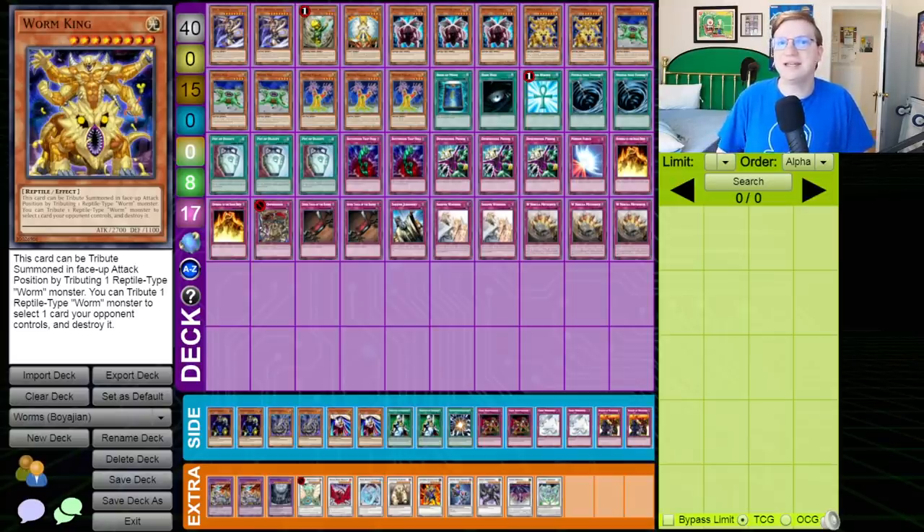The side deck is heavily metagamed to beat exactly Six Samurai and Tengu Plant, and unfortunately its match-up versus Gladiator Beast in the top 8 decider went about exactly as you would expect. This deck topped this event, then nothing ever again, until 2014 when Zex and Yagan were used as a rank 4 engine for early Xyz.